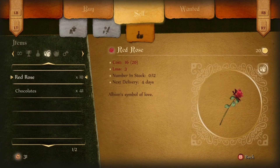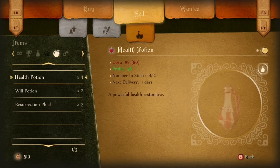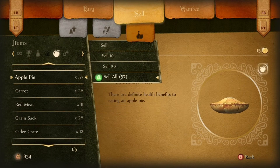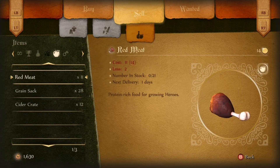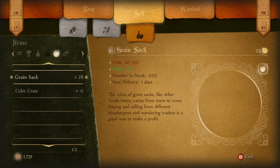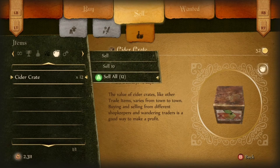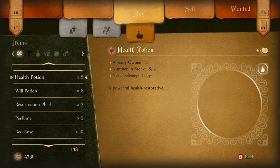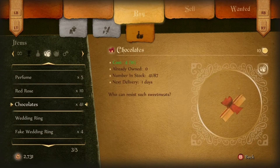We're going to buy any items that may lead to a profit using this supply and demand aspect of trading. So if the trader has no supply to sell to the people of Bowerstone South, and the longer until his next delivery, in theory the better the profit will be, dependent on the item and how popular it is. Some items do come and make a loss, but those we'll try and avoid — we just want items that are making a profit.